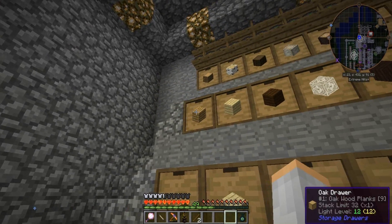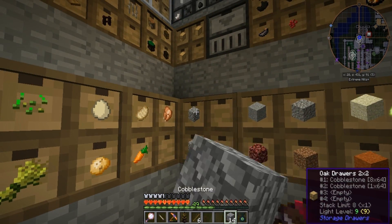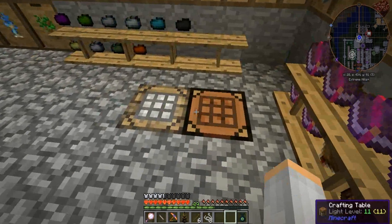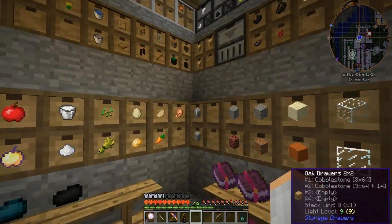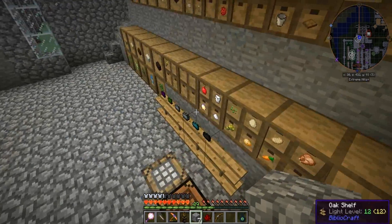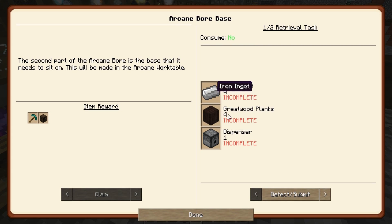I'm running out of sticks. I found where the wool is. String — there we go. We'll put that back. Bow and redstone. Hopefully I'm not gonna need any diamonds for anything. Dispenser — what else did I need? Greatwood planks, four iron, four.